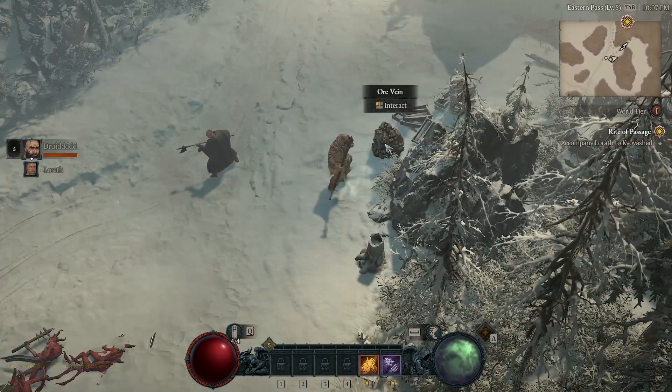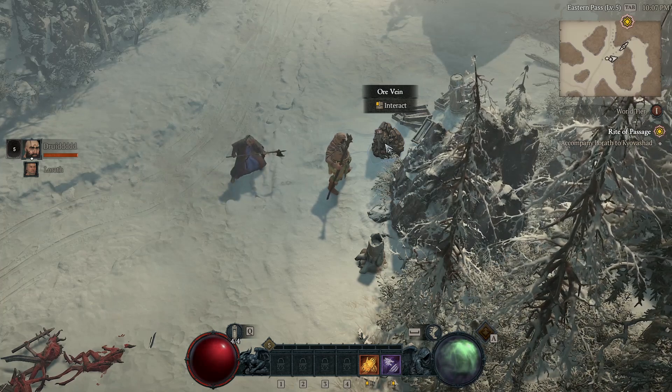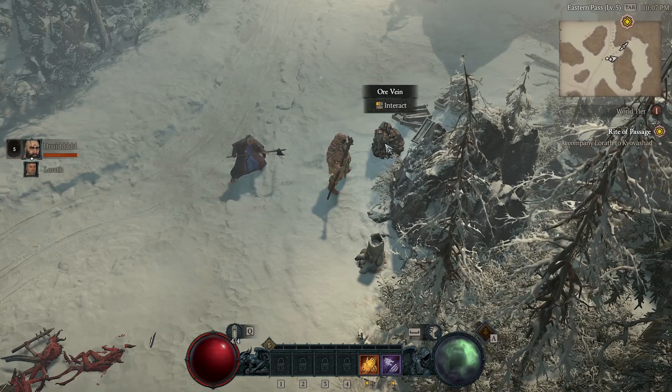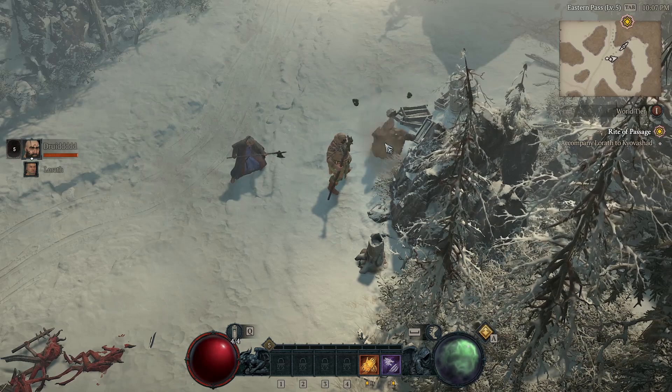To get iron chunks, you will need to run around the world of Diablo 4 and look for these ore veins. These can be found in almost every zone and they shouldn't be too hard to find. I normally find them along the edges of the minimap and in rocky areas, but if you click on these ore veins, you will get iron chunks.